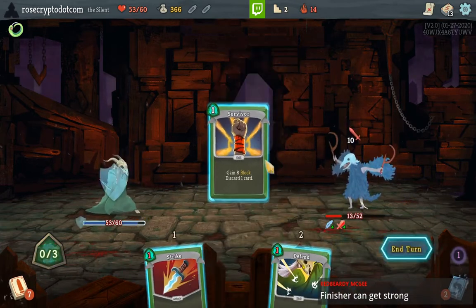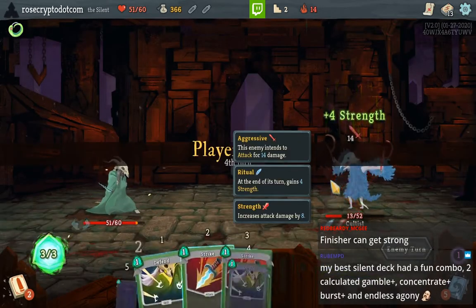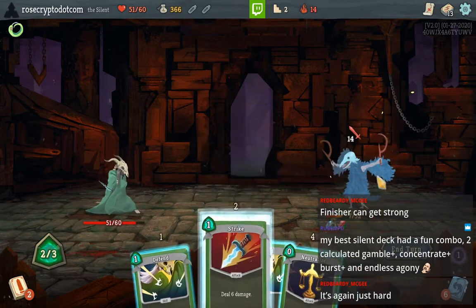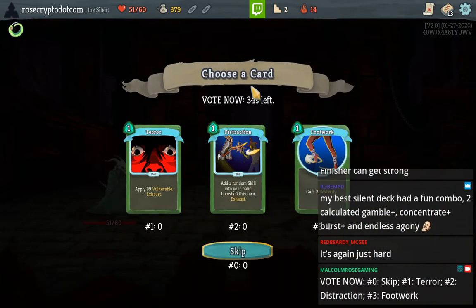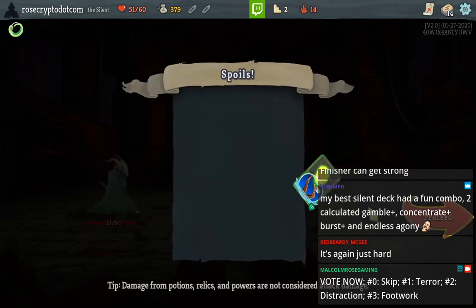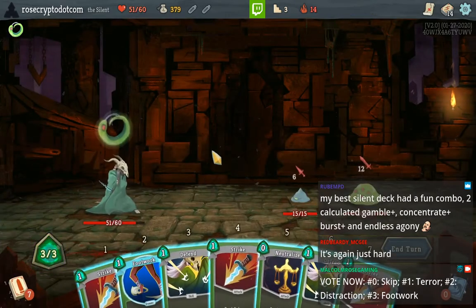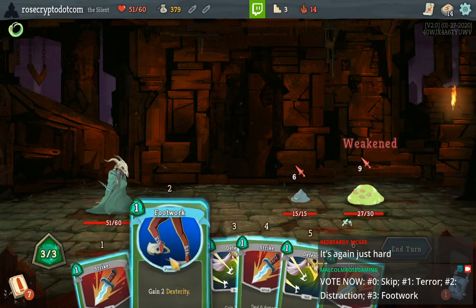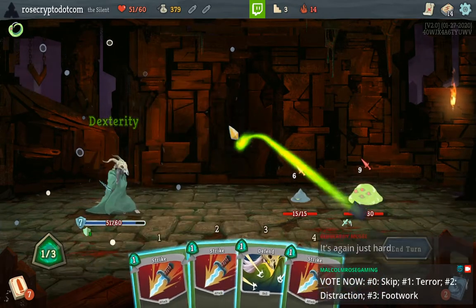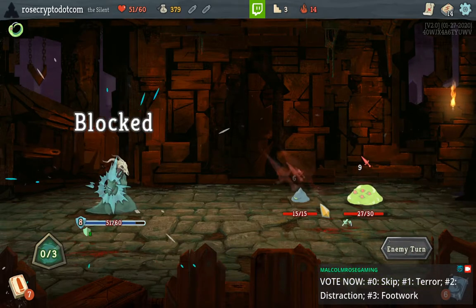We'll take the two damage — no big deal. Probably draw into three Strikes next turn. Finisher can get strong but probably not in Act 1 — I'm not going to try to build my deck around it. Take an early Footwork — seems good.